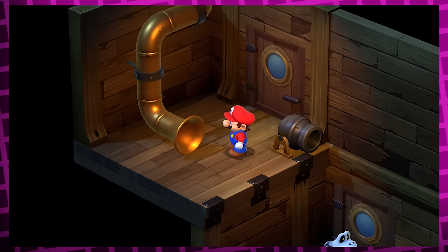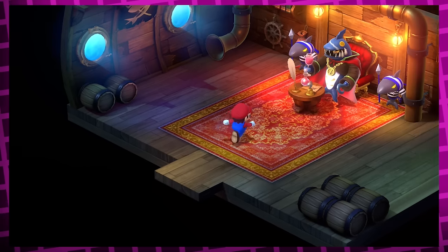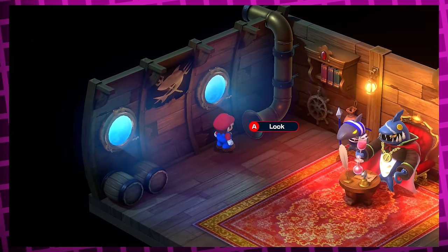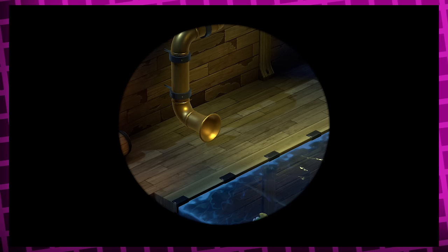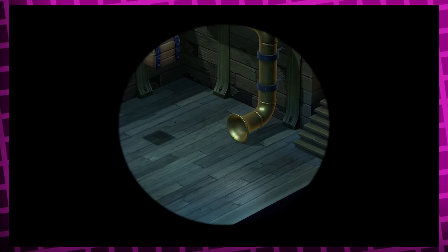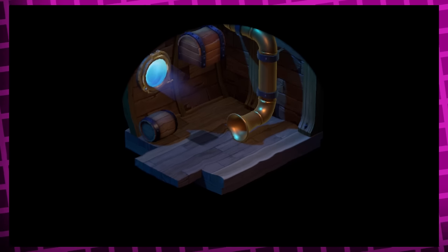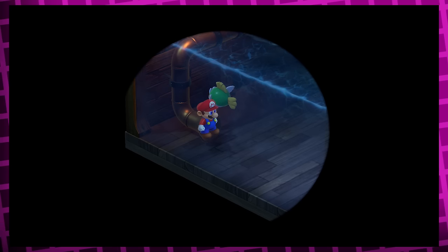Throughout the ship you'll find a couple of seemingly useless yellow pipes you can't interact with at all, but in the captain's room where you fight Jonathan Jones, there's another one of those pipes that you can interact with, and it lets you peek through it and see the other yellow pipes throughout the ship. I don't really understand why you can do this, but it is pretty cute. Also, I'm pretty sure the way they coded this is that it spawns an invisible Mario where the pipe is, because nearby enemies seem to aggro towards the exit of the pipes as if Mario was there.